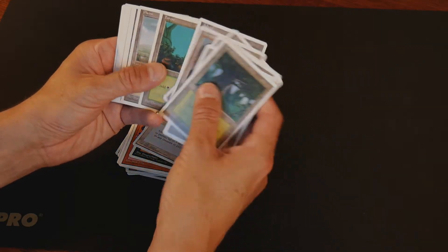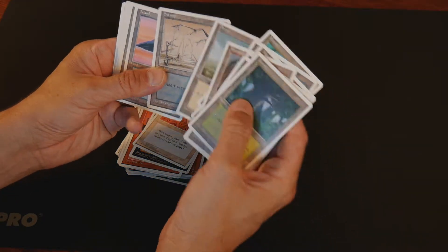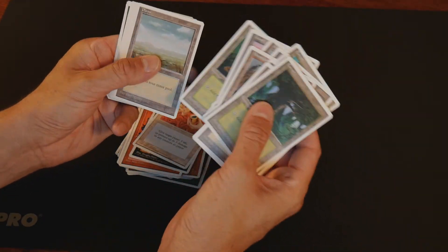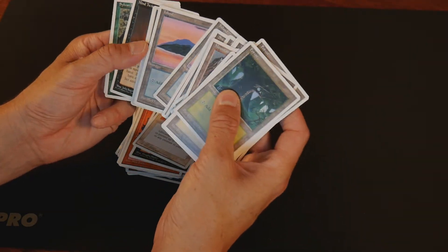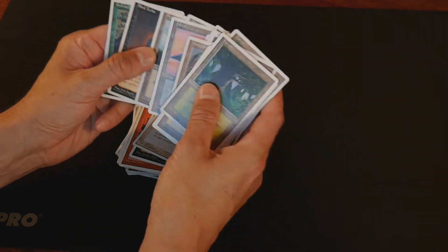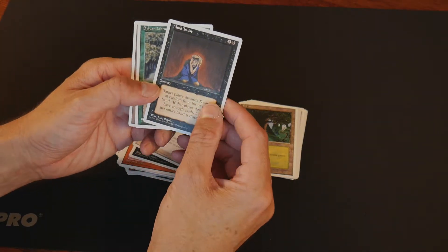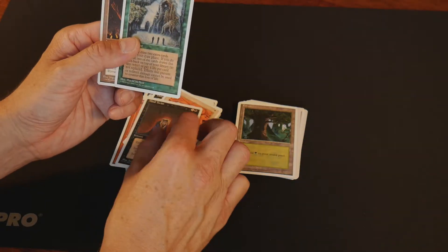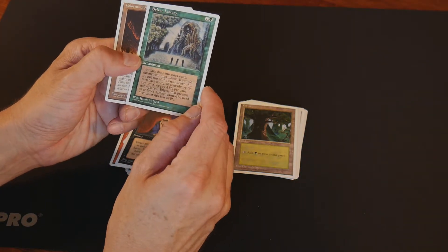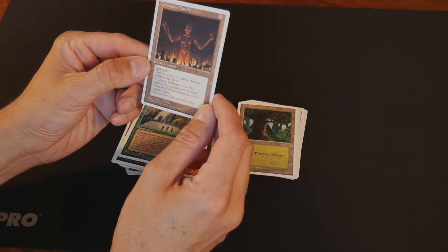This art was just simple and beautiful — like that Swamp, that's just a real swampy swamp. And we have a Mind Twist — always gotta like those discard cards. Sylvan Library, and the Colossus of Sardia.